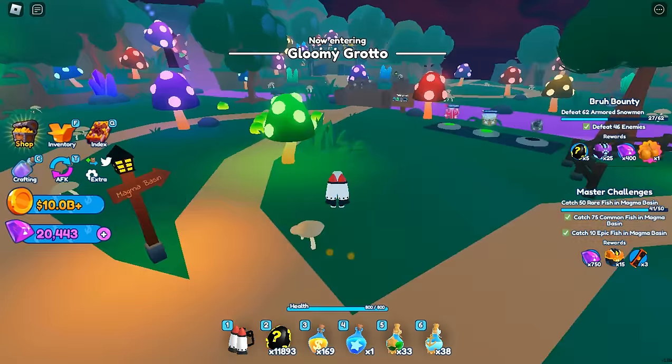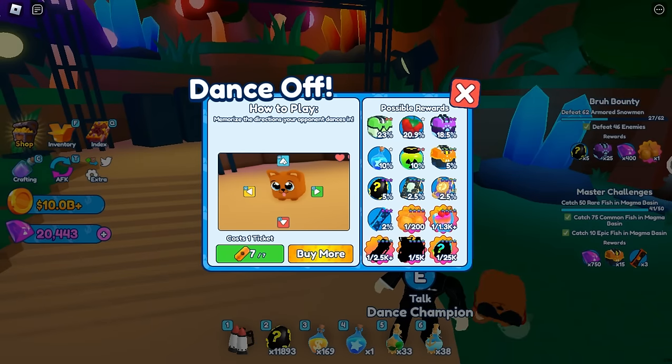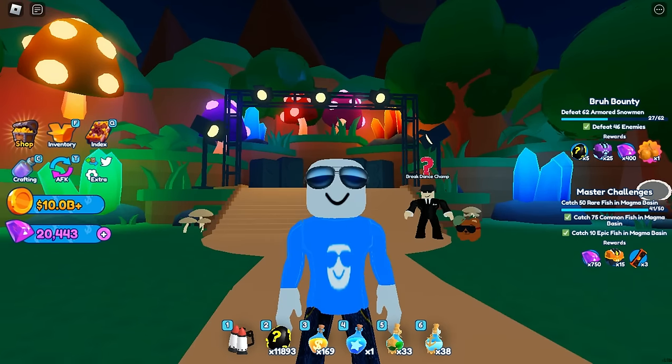The same logic applies to the other mini game. Over here in the Gloomy Grotto you have the dance-off mini game, and the secret in here is easier than the one in the dig site — it's only one in 5,000. Though it's harder to play, mini games are a great way to start getting your first secret.